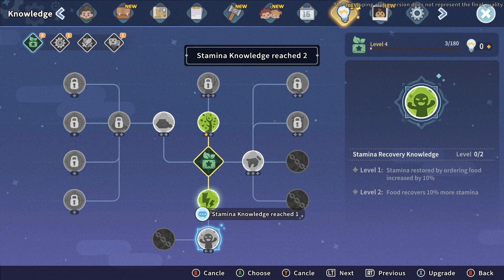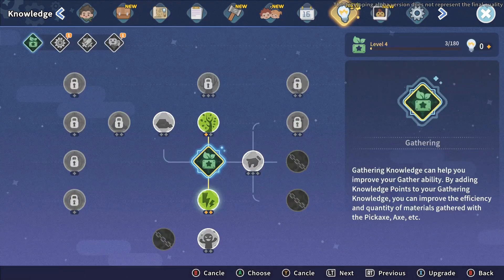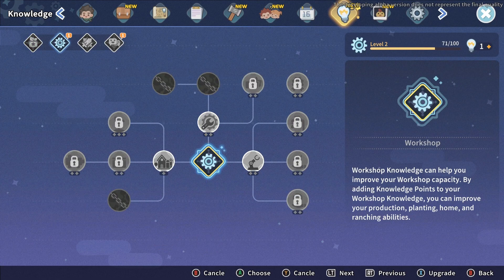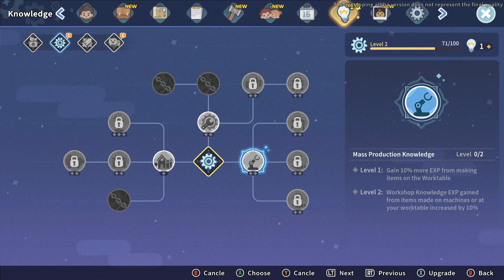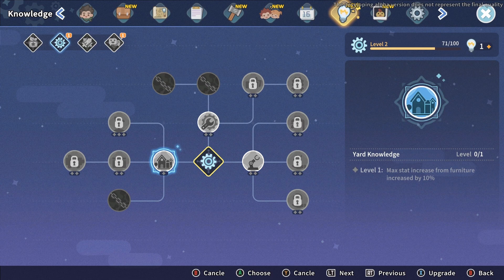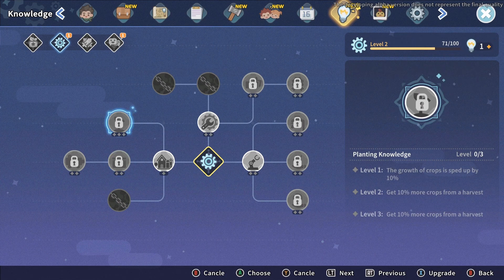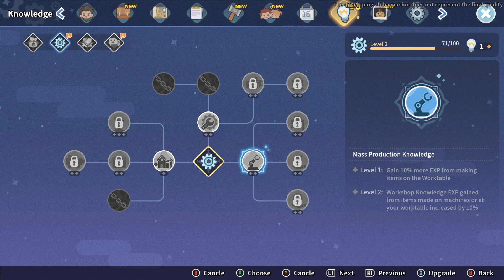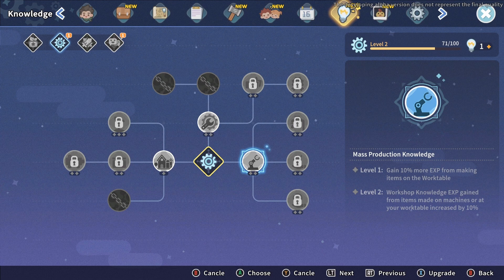That's actually good to have — I'm going to put both points into that. Stamina restored by ordering food — oh okay, that's nice. EXP for mining — that'd be good too. There it is — another skill tree! 10 more experience when constructing on the assembly station, or making things on the work table — that's probably better. Furniture experience increases by 10 percent — not bad either. Crops, farming, price for new land — that's pretty big actually. Mass production. Water used by machines slowed by 10 percent. Oh my goodness, all of these are good and I want them all — I feel like that means it's well designed.